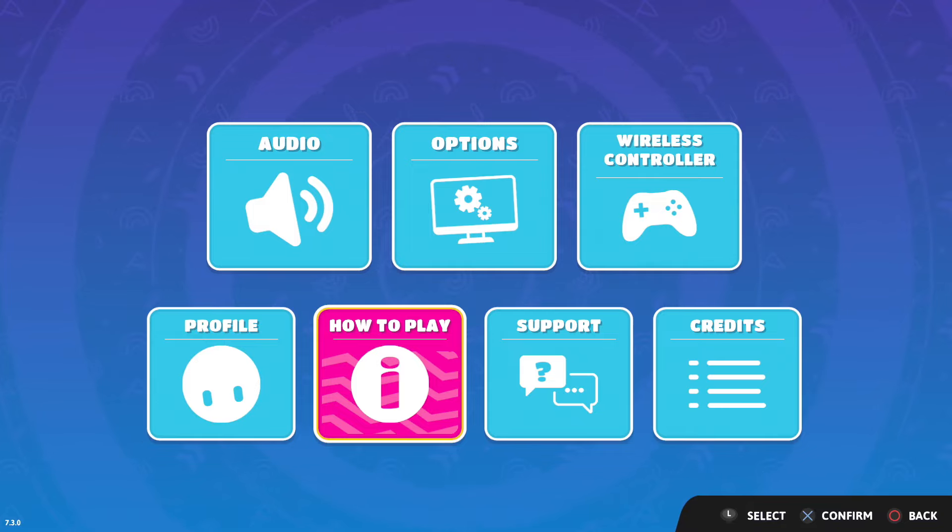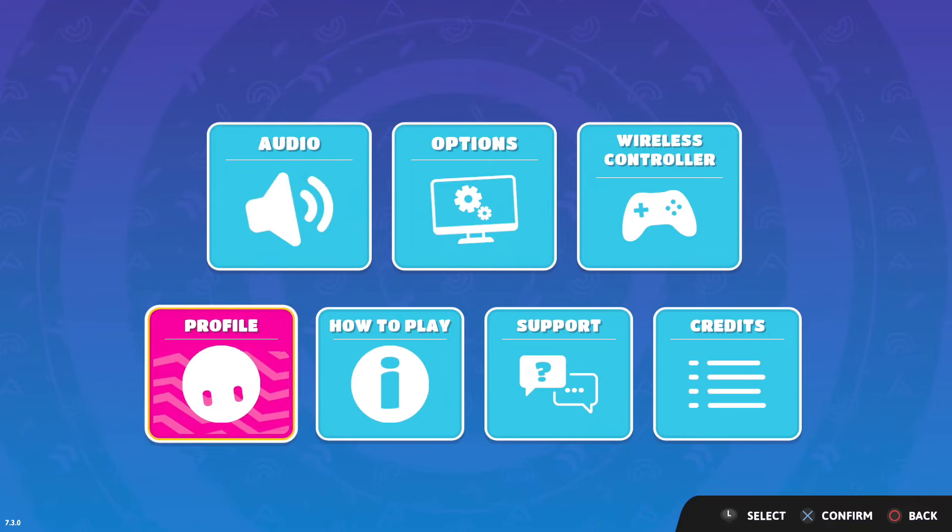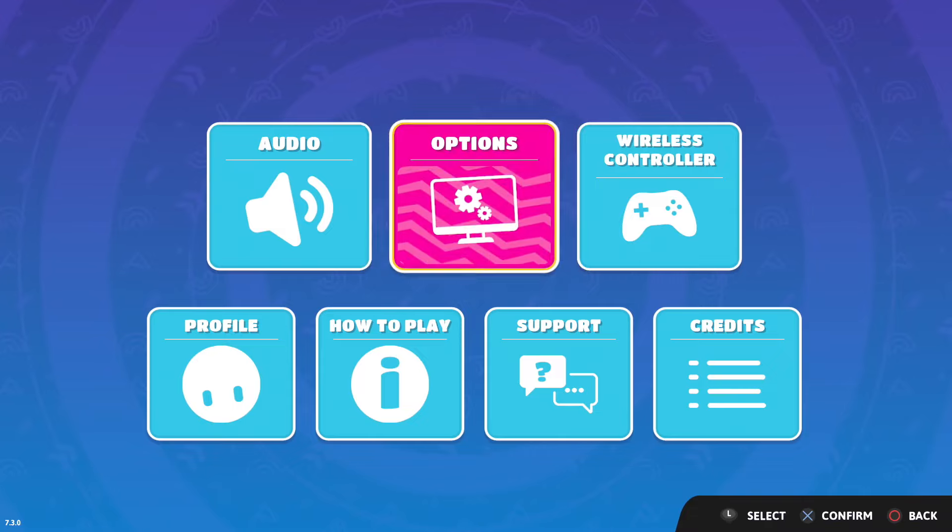Make sure the person you're playing split screen with has a controller — it has to be the same exact controller for whatever console you're playing on. So whether that's Switch, PC, PS4, PS5, or Xbox, make sure both controllers are connected to your console. Once you've done that and you've loaded up Fall Guys, you're going to see all those different options when you press the pause button.